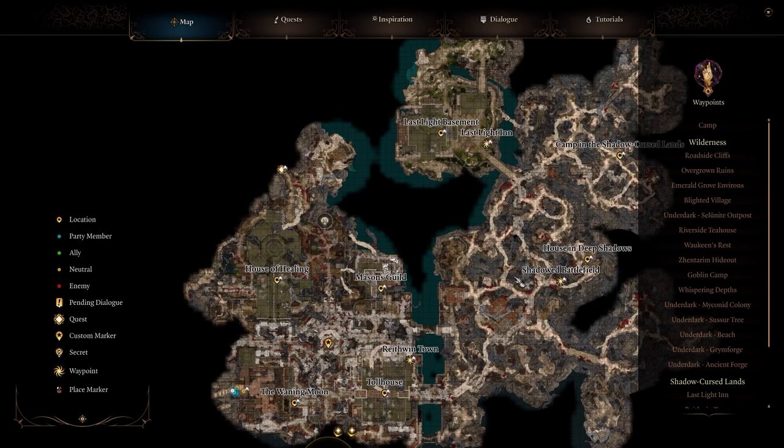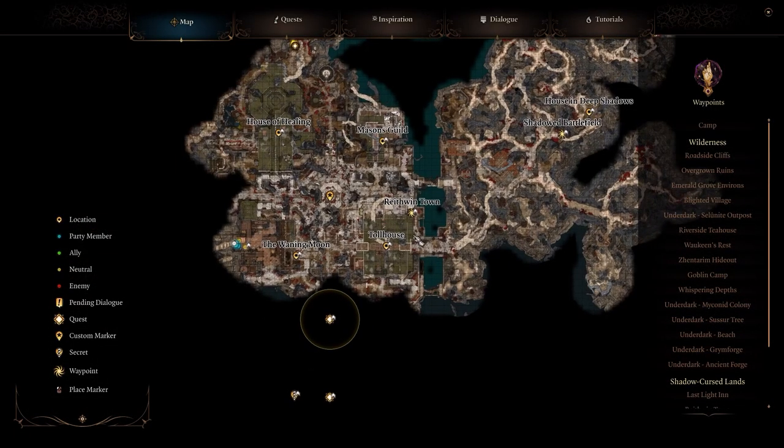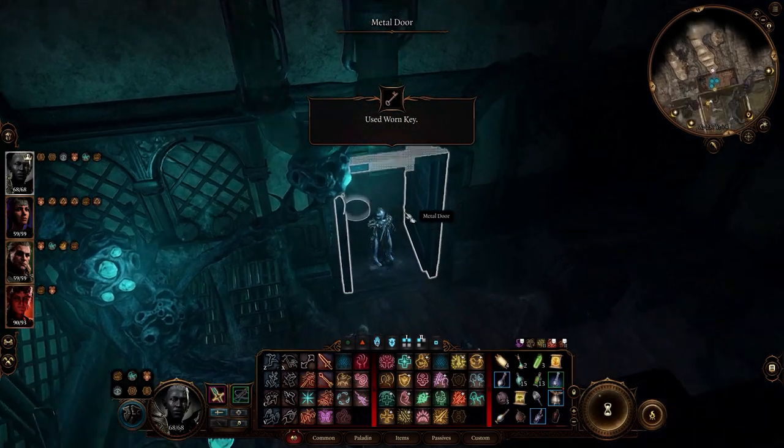We need to go to camp - Christopher commented saying we should definitely try turning Halsin into an owlbear and talking to our little owlbear cub, and I could not agree more. But I'm gonna open this first and see what's in here.